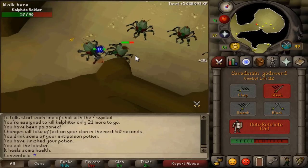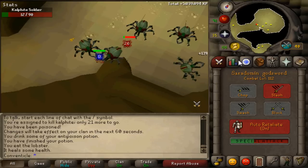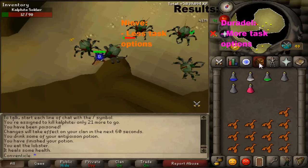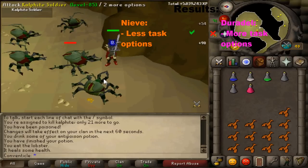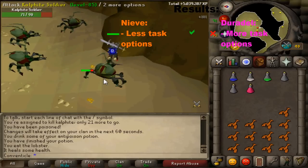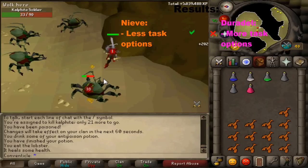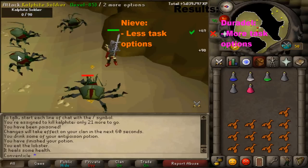So if you want easy AFK-able tasks that also give good XP, I would suggest using Nieve. If you want cannon-able tasks which give good XP and a little bit better experience per hour, then go with Duradel. Moving on from the common task lists, if you're using Nieve you'll get fewer task options — there aren't as many common tasks from Nieve compared to Duradel, and with Duradel you get unusual things like Krabs and Cockatrice which you don't get from Nieve, so you don't have to cancel as many tasks with Nieve if you have the correct ones blocked.